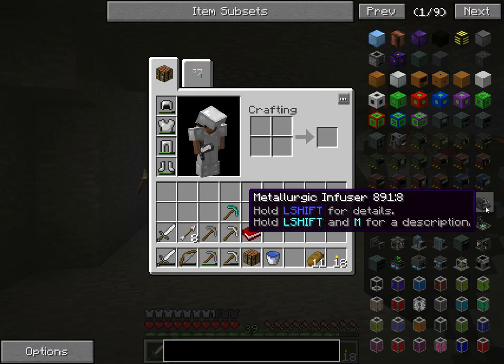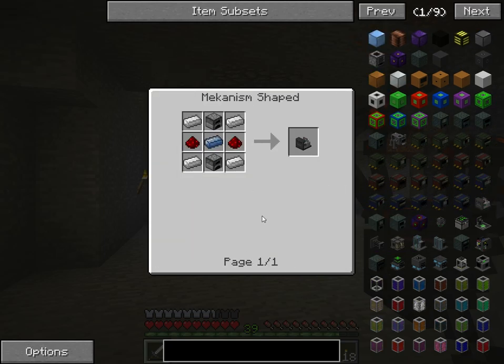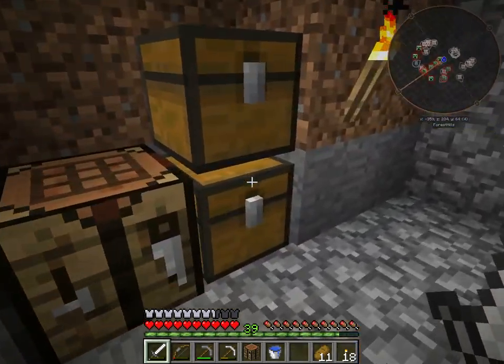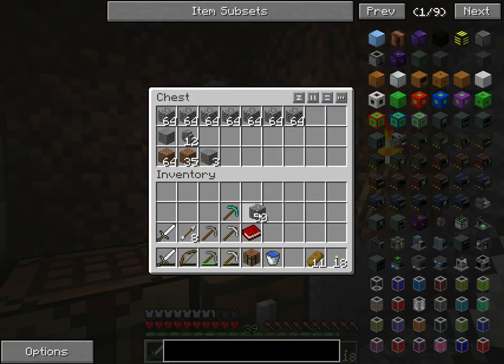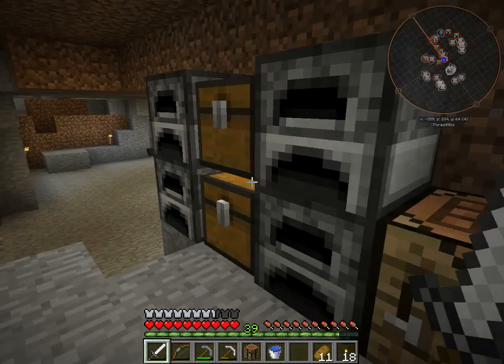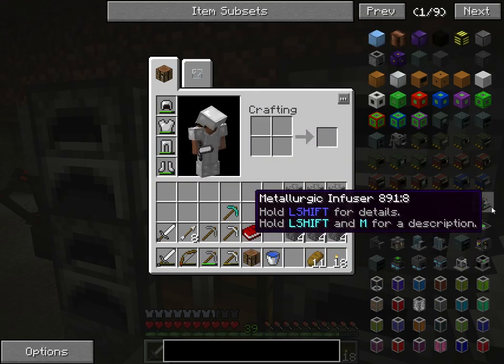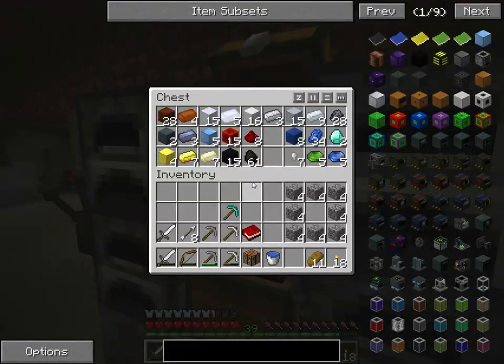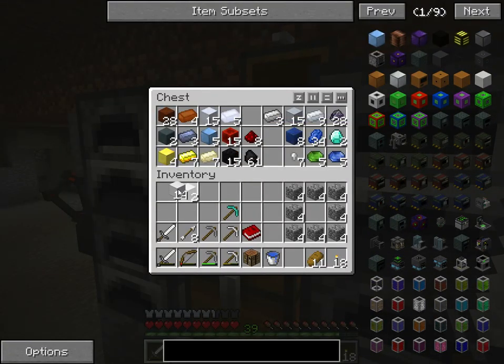So the first thing you're going to have to make is a metallic infuser, which is pretty basic — just requires some furnaces and lots of ingots, which are the resources for it. I'm probably going to make two. So we need furnaces, Ospian ingots, redstone and iron. So redstone, and let's pick up that, and Ospian ingots.